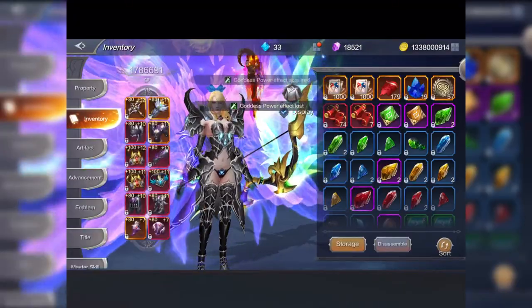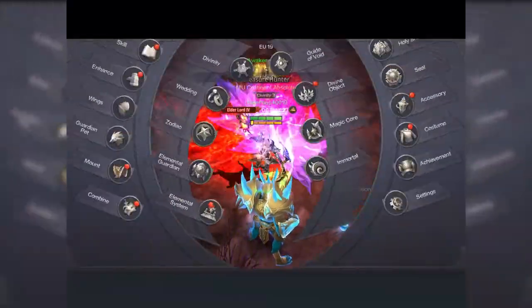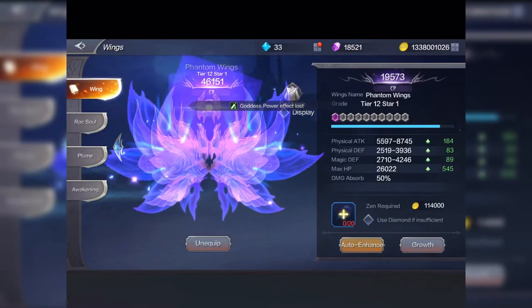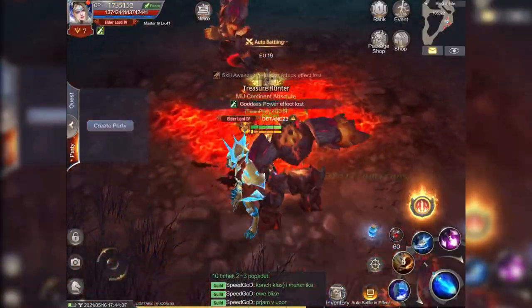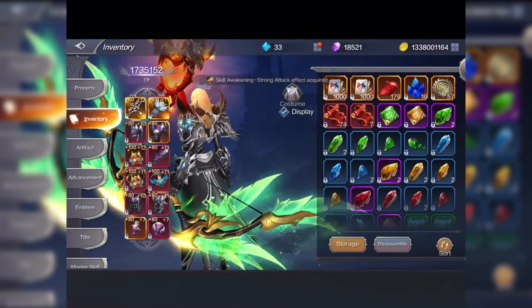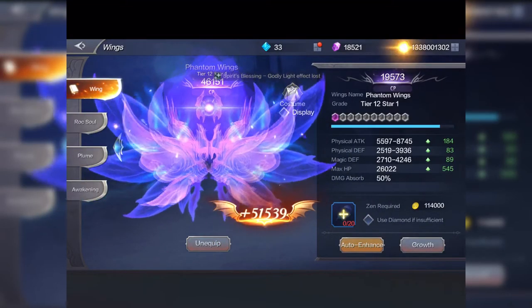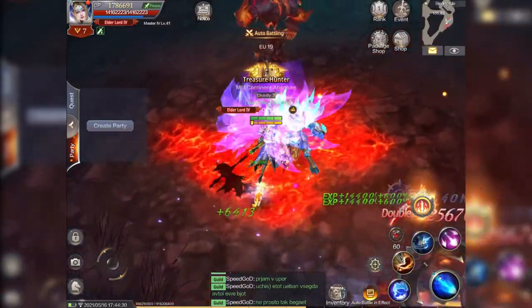If I was to unequip my wings — look at my total CP which is 1.78 million — and I unequip the wing, I've just lost quite a bit of CP. You can see my character no longer has her wings. I'm going to re-equip them because wings add quite a lot to your character. Equip, and my wings are back on — that's 51,000 CP from wings alone.